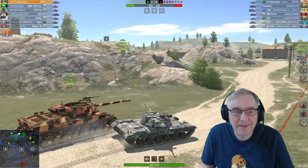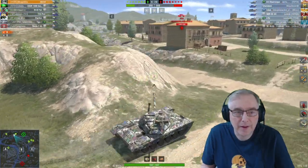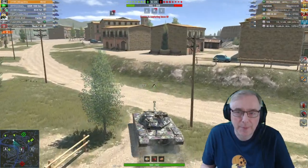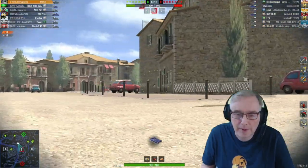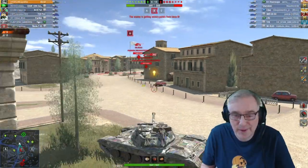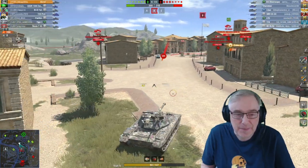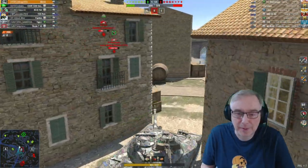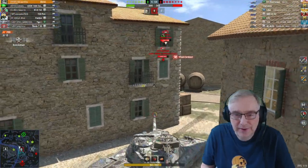Next up we're playing in the CS-53, this time on El Castillo. Had a really, really slow start — most of the team have gone off towards 8. Somebody's already nearly on the A-cap — a Panther. So I'm going to go over. You can see somebody's spotting the B-cap, so let's go and have a look at what's going on over there. I can only assume it is either the LTG or the Bat Chat. See if we can get a shot on him here — there he is. He just pulled back in time. Going to pay for that with two shots as well.